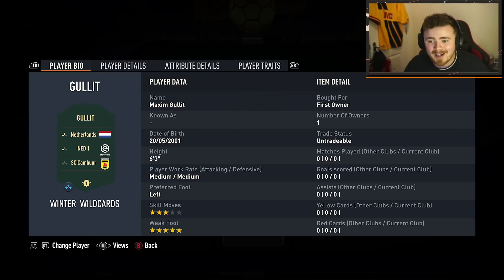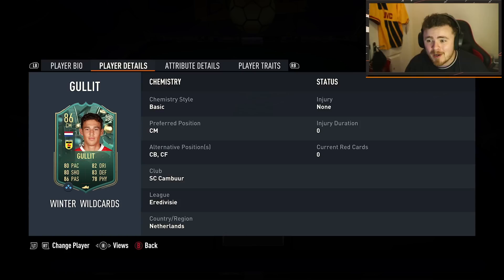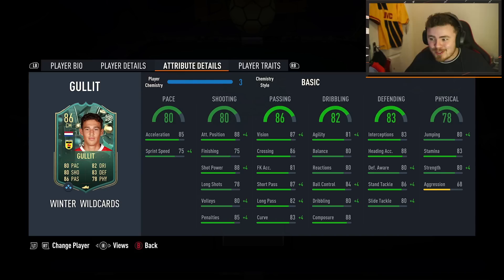Six foot three, medium/medium, playing in the Eredivisie for SC Camber. Not too many link options there apart from just Eredivisie Dutch players. Five-star weak foot — that's good. Center back, center forward, and center mid, basically like his old man. I like what EA are doing. The card actually looks really solid. The acceleration should make it feel quicker, and being six foot three with that acceleration is really good. Dribbling stats look solid — consistent 80s across the board. Composure's there, which may help with the lack of finishing.